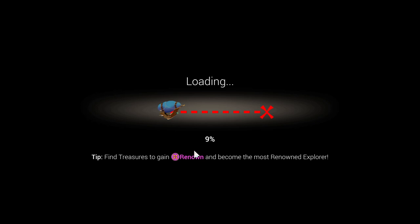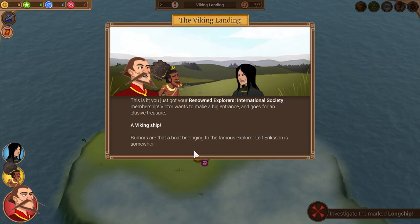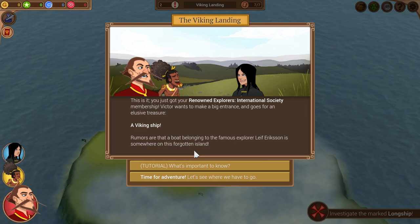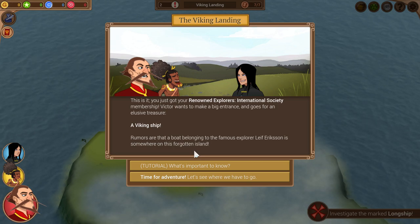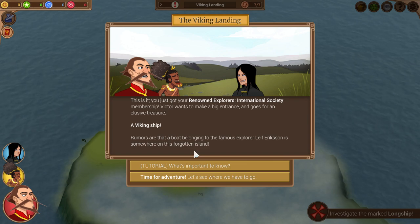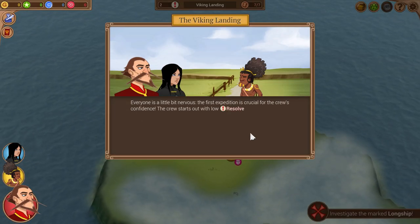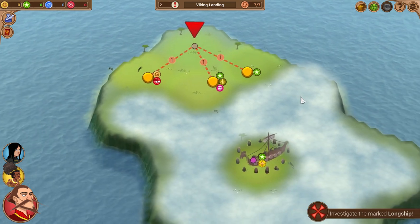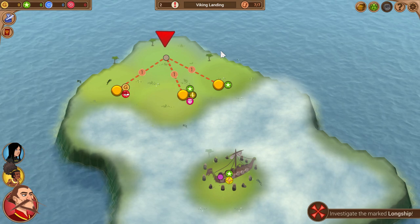It is a bit of a roguelite, so you're progressing as you would in a roguelite game, and things are actually quite short. The game can be beaten in about an hour to an hour and a half, designed around multiple playthroughs. It's very FTL-esque — that's maybe the best first comparison. Every time we move a location it uses a supply, very much like fuel in FTL.